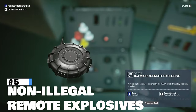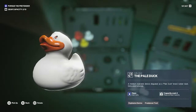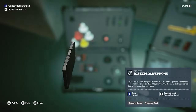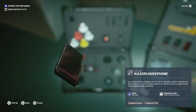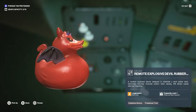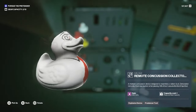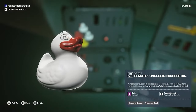At number 5 we have remote explosives — whether it's the micro remote explosive, any of the explosive ducks which can be remotely detonated, or my personal favorite the ICA explosive phone. These are fantastic tools which only cost between 1 to 2 gear costs and let you perform extremely effective assassinations from a distance without being compromised. Bonus points to the concussive ducks: they only cost 1, are very silent, allow you to blow open a safe in seconds, and are non-lethal — though you can always shoot them after.